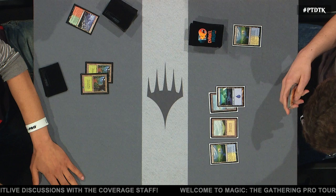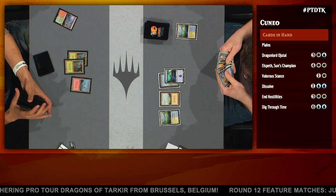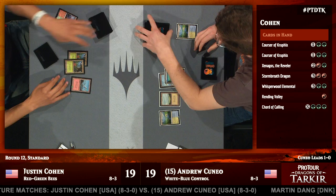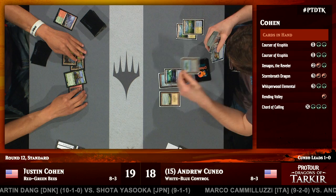In terms of what Andrew Cuneo is working with, he's in a pretty good spot. He's already got much of his late game sorted: Dragonlord Ojutai, Elspeth, a counterspell, and a Dig Through Time. On the other side, Justin Cohen is still kind of piecing things together because he's not got any kind of early acceleration. He has got Corsair of Kruphix, but that's exactly the kind of thing that Andrew Cuneo's hand is fairly well set up to deal with.